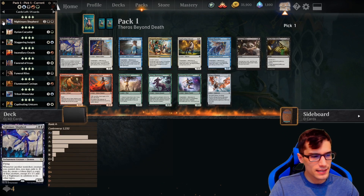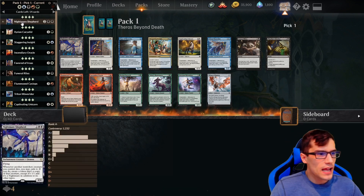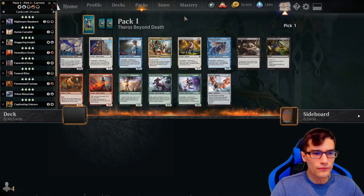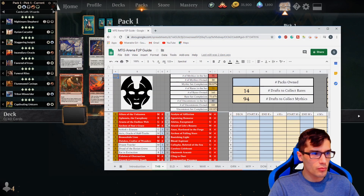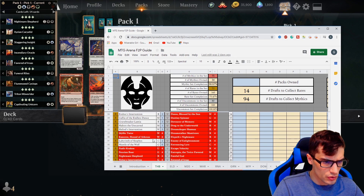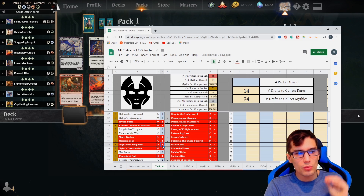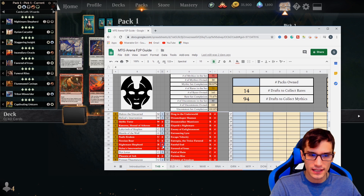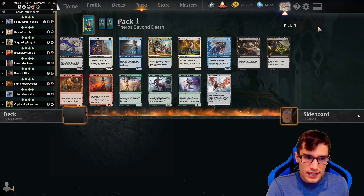We're going to see a list of the cards within the pack we've just opened, ranked from best to worst — it uses alphabetical grading from S or A-plus down to D-minus or F. Nightmare Shepherd is not only a rare, but it is an A-plus. So the first thing we need to do is go back to our spreadsheet and look for Nightmare Shepherd. It is a rare — scrolling down to N — and we already have four of them, so it's not a requirement for us to take it.